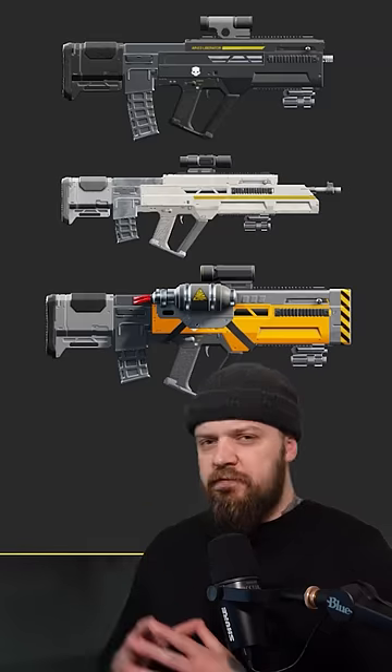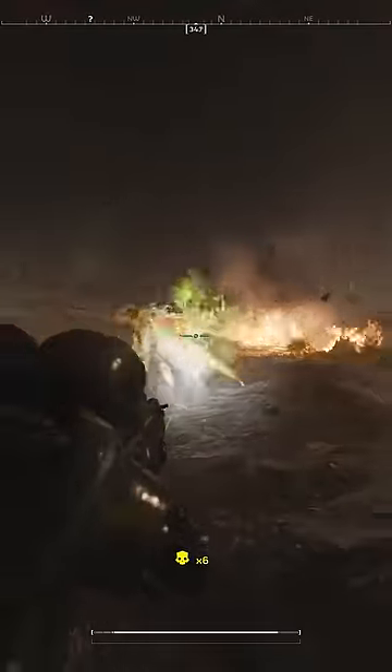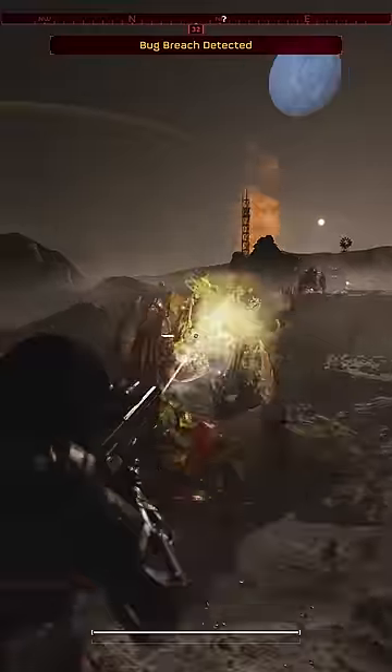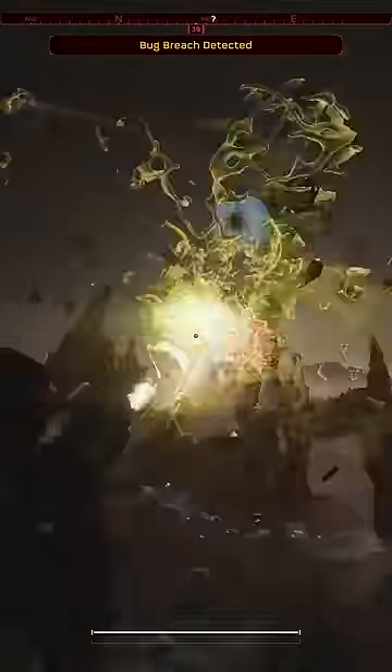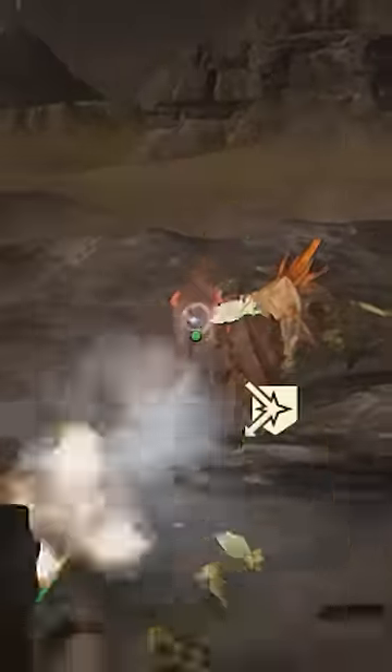What is each assault rifle actually for? Liberator: don't be fooled by this being the starting rifle — it is the best damage dealer of the bunch. Great damage, full auto, this is the choice if you want to mow down the lesser bugs and bots most efficiently. The downside though is that medium armor enemies will be trickier to deal with.